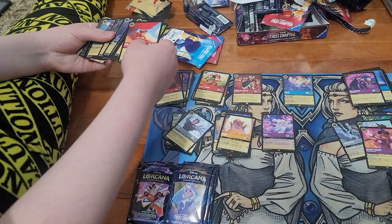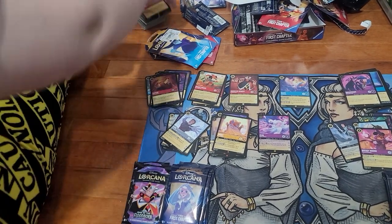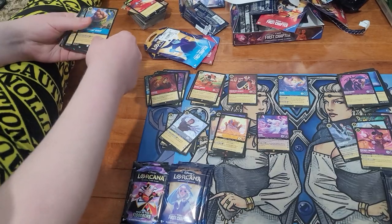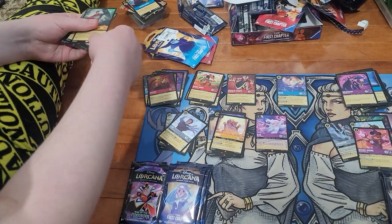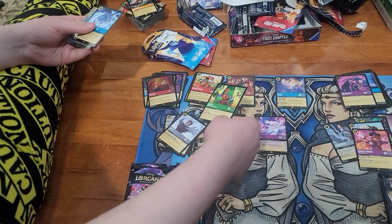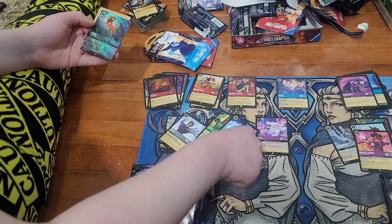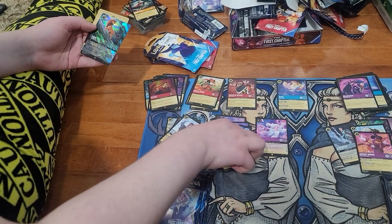Did you get another enchanted in the back? There's something in the back — I'm not sure what it is, but it's something. Gonna be tough to beat getting all the enchanteds. Looks like another enchanted Simba, a rare Kuzco, rare Let It Go, and another Simba.